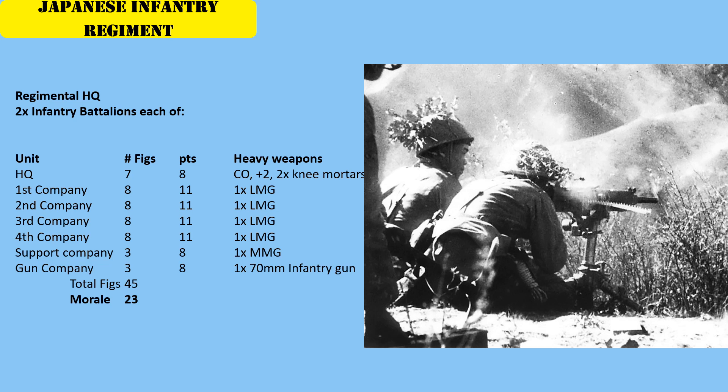The Japanese also have two knee mortars in the HQ. So the Japanese force is quite a bit larger than the British force, but the British start dug in. They've got some off-board artillery, a mortar, and a medium machine gun. So hoping that it won't be too unbalanced, but we will see as the game progresses.